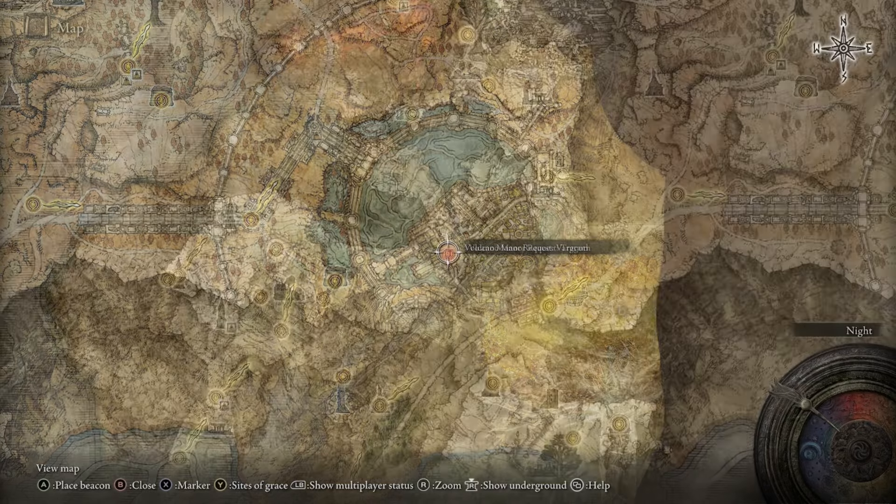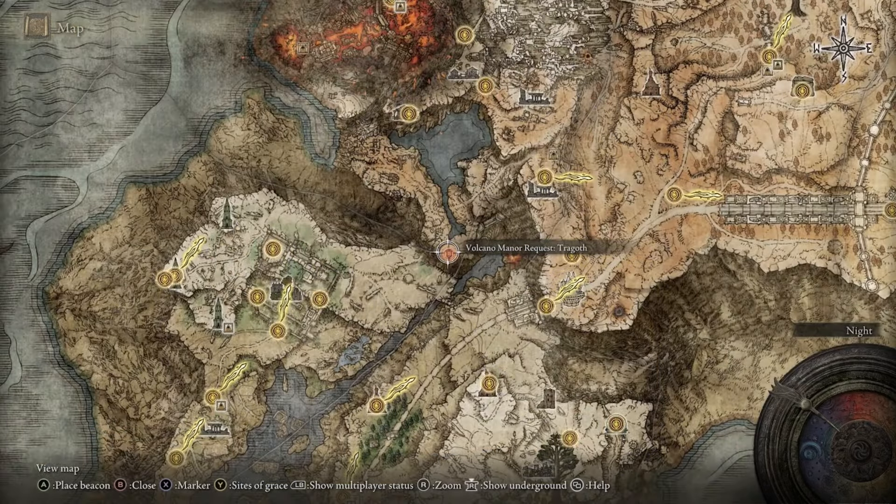With both letters in hand, you'll notice two separate new marks on your map. The first is from Bernahl, located in the capital which we haven't been to yet. The second is from Patches — Tanith's location of Godefroy, right here on the map.